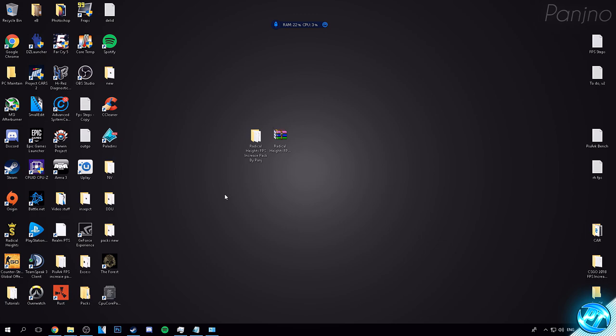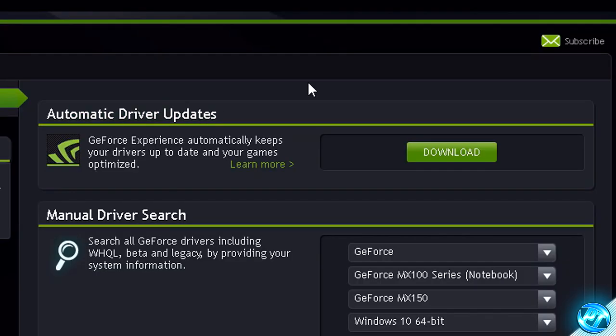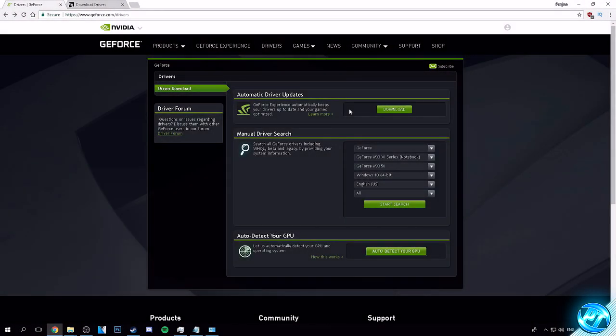Lastly, one of the most important yet easiest optimizations I can recommend is making sure your GPU or graphics card driver is completely up to date. I've included links for both AMD Radeon and Nvidia GeForce users in the description below. For Nvidia users, click the link, go to the Automatic Driver Updates tab, go to GeForce Experience and hit Download. Open the program, follow the wizard, and it will detect and install your latest GPU driver and keep everything up to date.